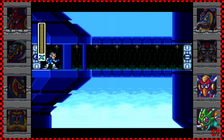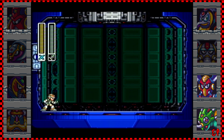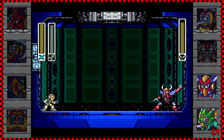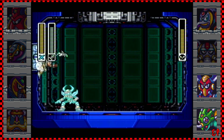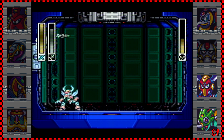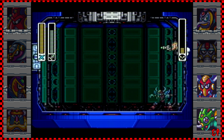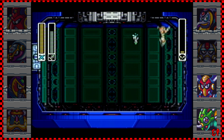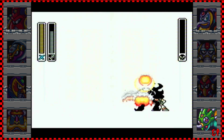This guy — Boomer Kuwanger — is weak to the homing torpedo we got from Launch Octopus. This is exactly like Cut Man except he can teleport and dash too. He still hasn't used his boomerang yet — there we go, just like Cut Man. Bye, you're dead! Now we get that boomerang which is super useful.